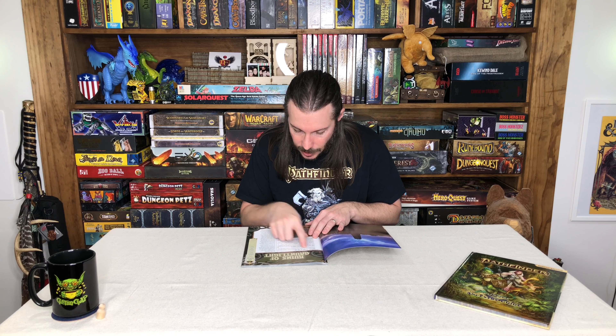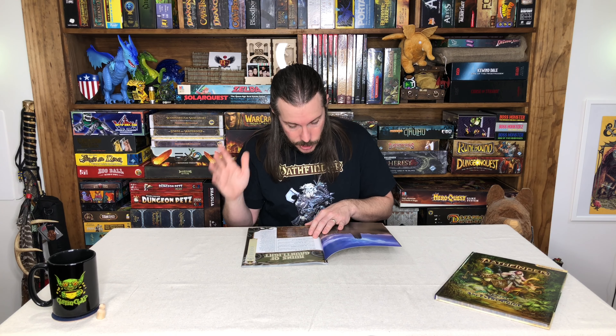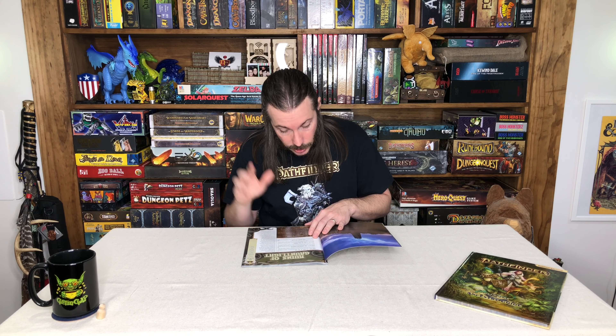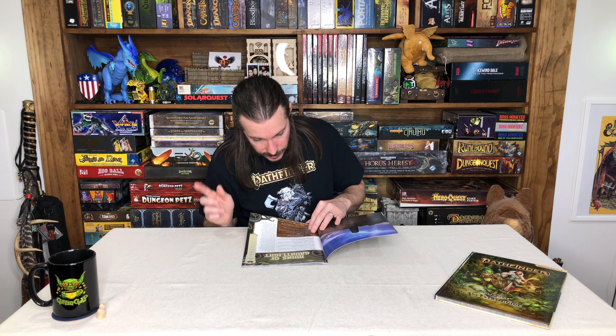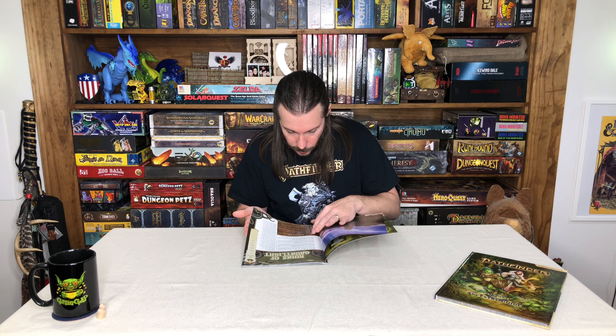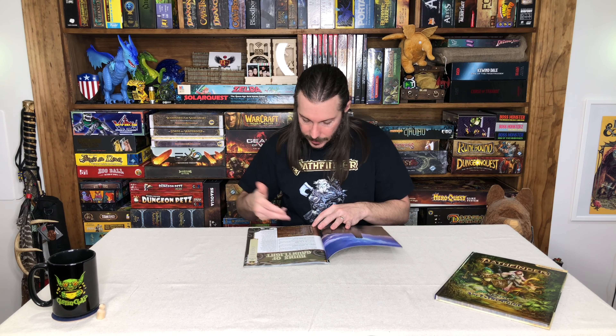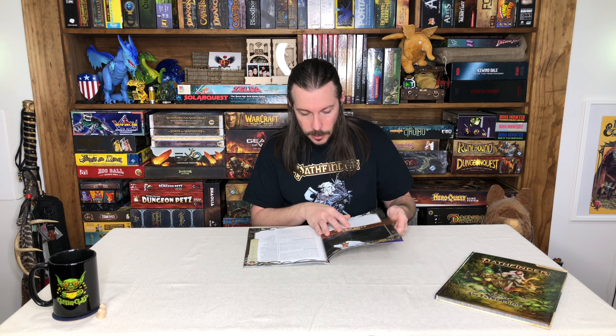Chapter one is A Light in the Fog. Chapter two is The Forgotten Dungeon. Chapter three is Cult of the Kanker. And chapter four is Long Dream the Dead. There's also an advancement track that can help move the characters through the levels based on the different milestone achievements made throughout Ruins of Gauntlight.